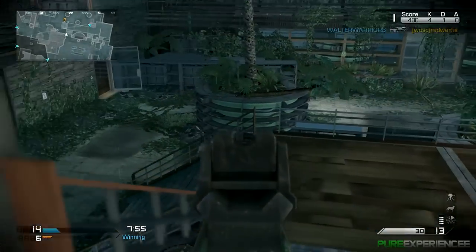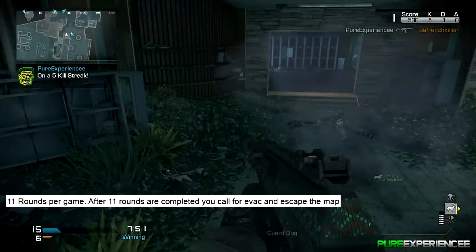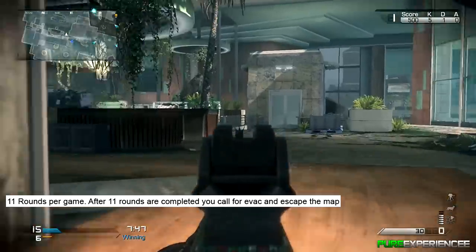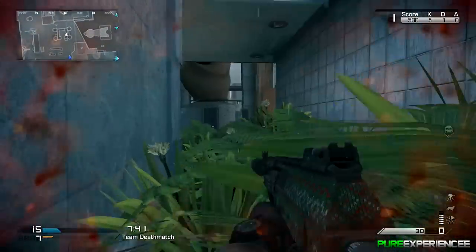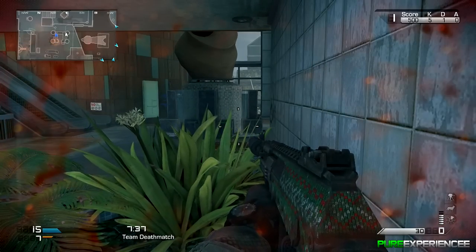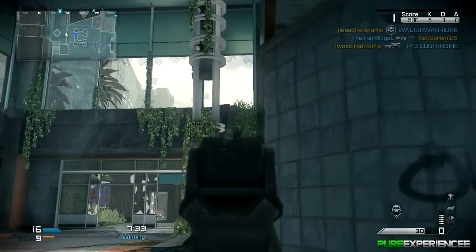So the new details: number one — 11 rounds per game. After 11 rounds are completed, you can call for evac and escape the map, so you can actually complete the game. I personally prefer games where you just go forever like normal zombies, but whatever — that's the kind of stuff they've put into this one.